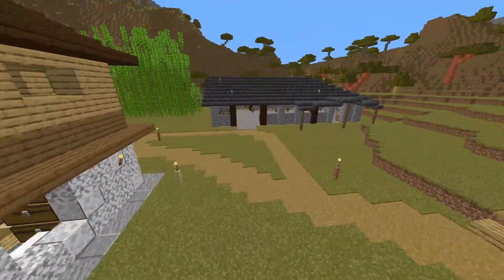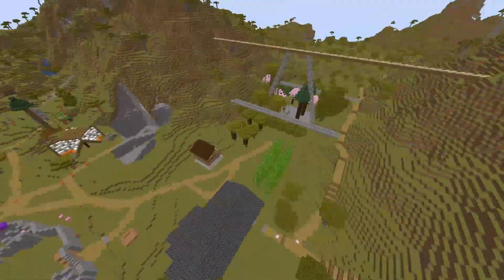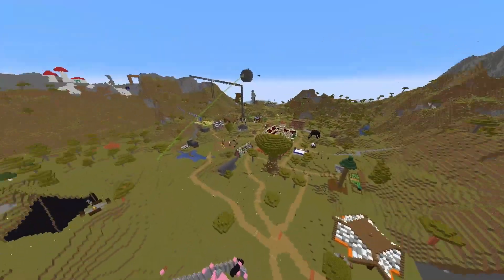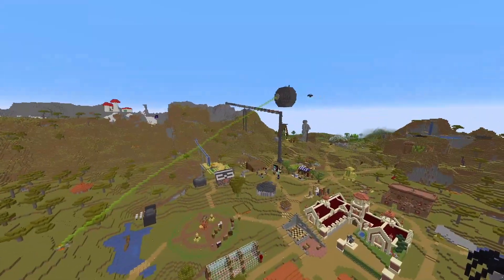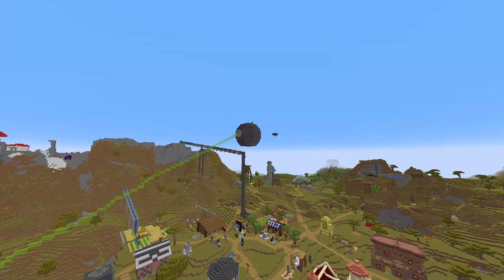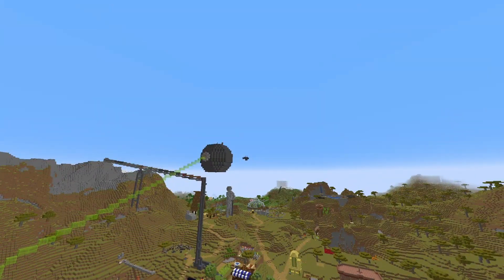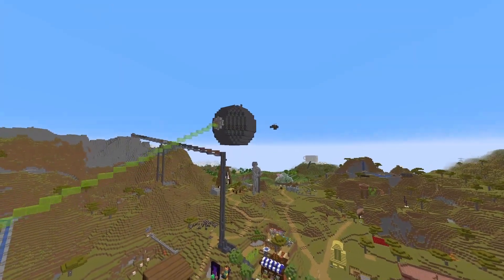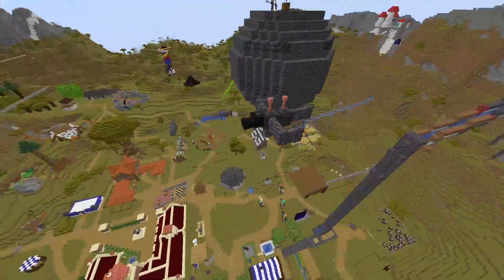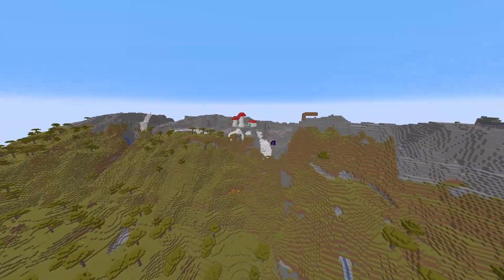There's some storage for the wood chopping area, a stable for a racetrack — race video to come for sure. Somebody built the Death Star — a giant orb that shoots a laser, definitely not a trademarked thing. There's a little ender dragon too.